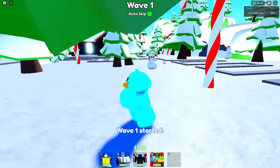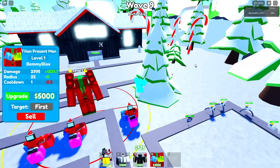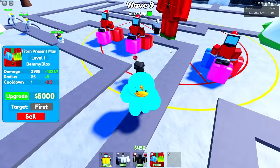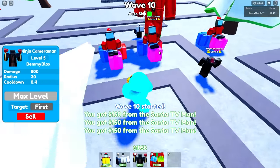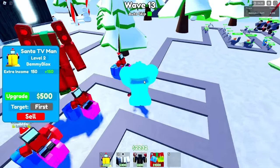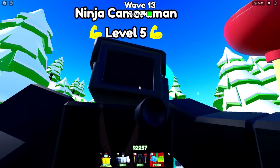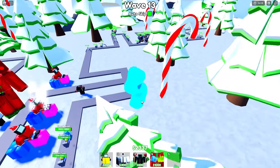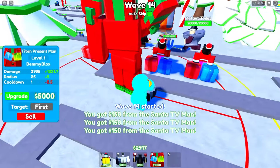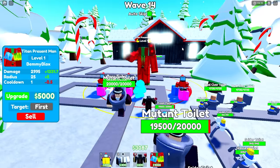New godly's turn — same situation. On wave nine, the new godly is placed. He is not getting upgraded. He does do more damage than the old godly at level one, so he might make this a one-to-one match. He has to beat wave 21 — eight more waves. The ninja does a lot of work, but both units get one ninja so it's fair. The ninja boy's been frozen — that's why things are slipping through.